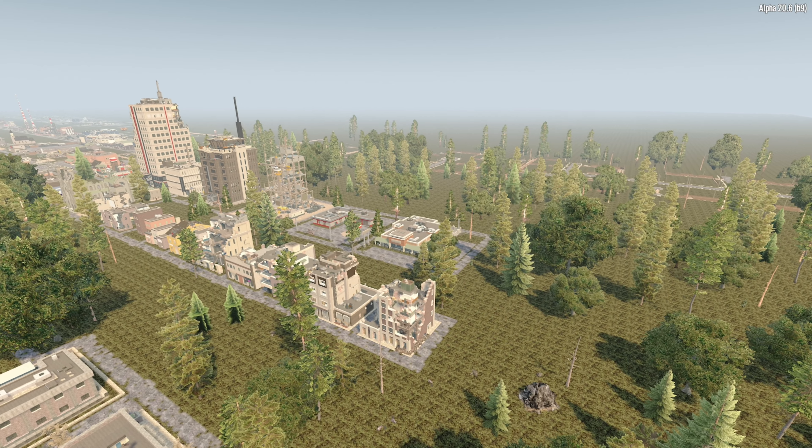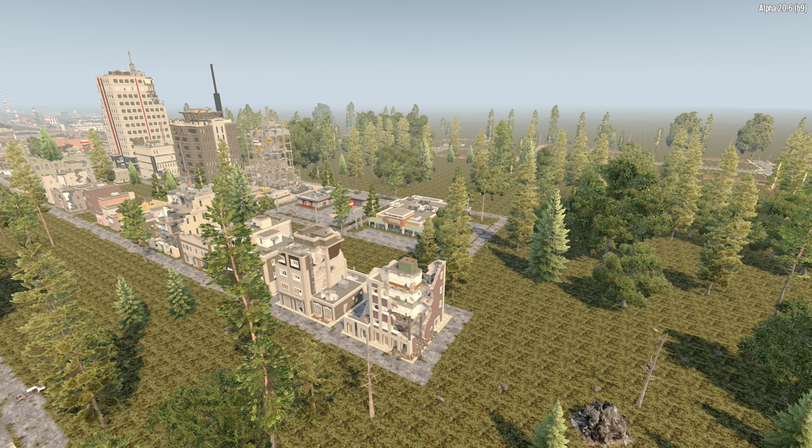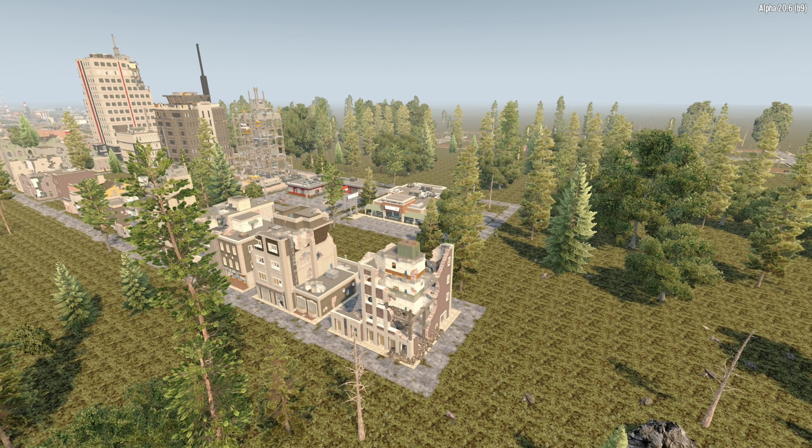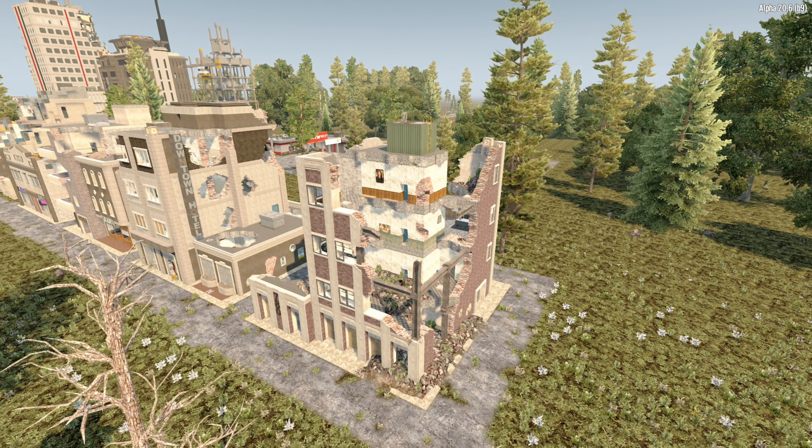Well hello and welcome to Physics Games. Today's point of interest is Remnant Downtown Filler number 16. This is a difficulty tier 1 POI and cannot be obtained from the trader for any quests.